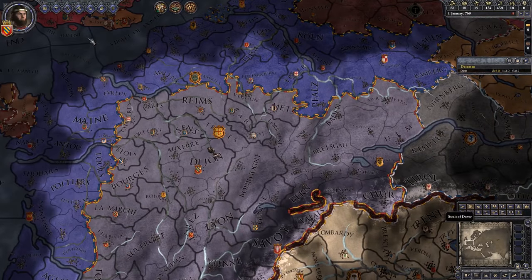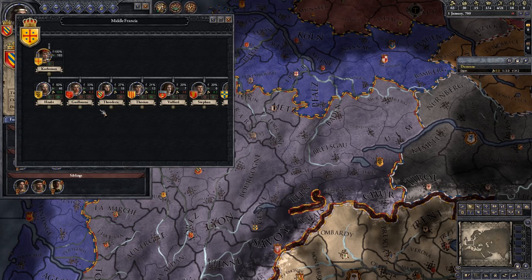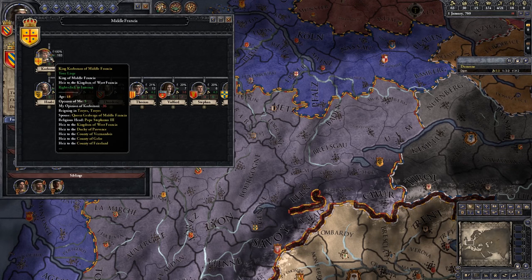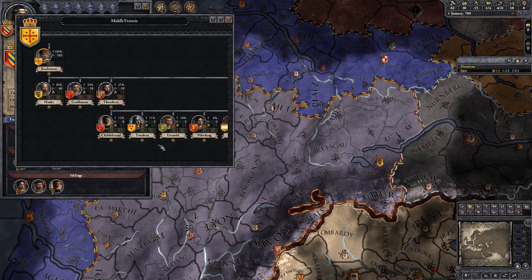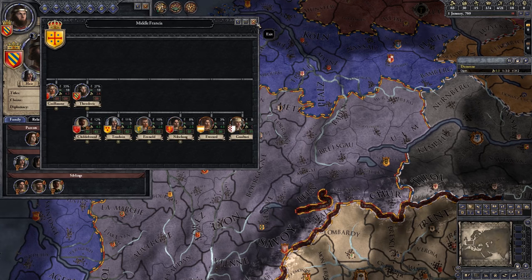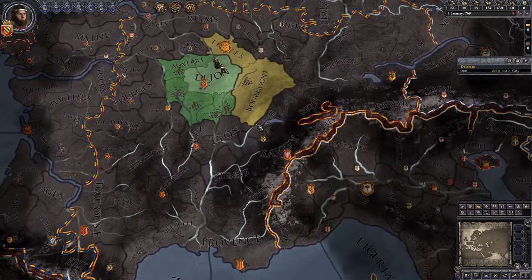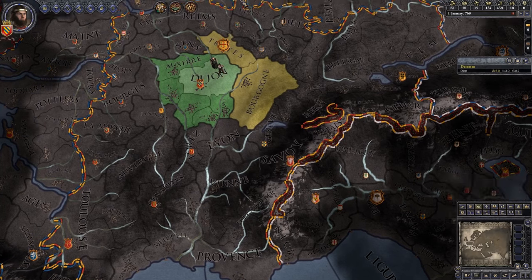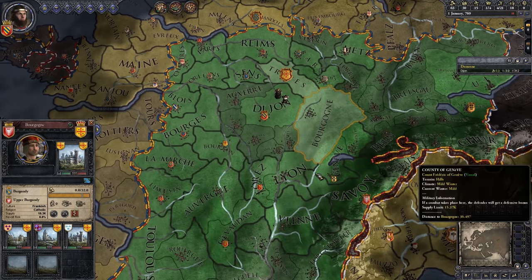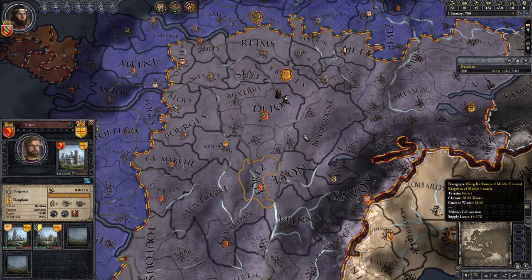Before we start fabricating any claims, I guess we need to have a look at who we need to improve relations with. Our son is actually not even our vassal — he is a vassal under Karloman himself. Everyone in our own court is actually happy at the moment, which is quite nice. So we should probably consider starting to fabricate some claims. We don't have any claims at the moment, and fabricating claims on our liege's territories wouldn't be a good idea, so we probably want to fabricate claims on somebody else.